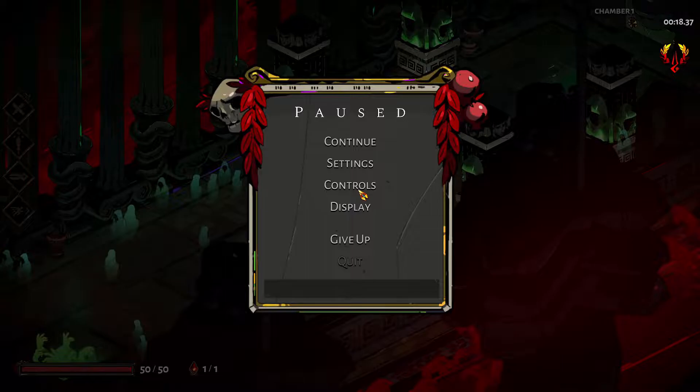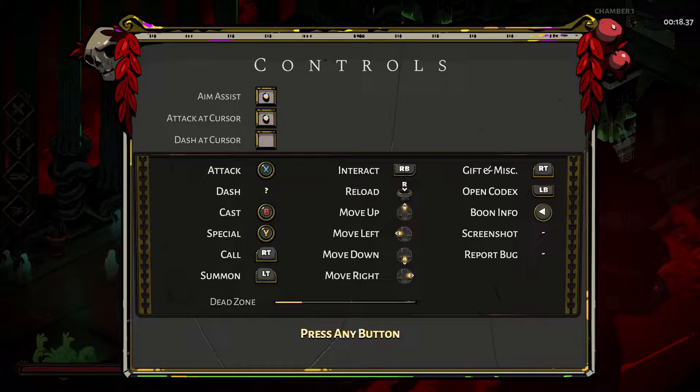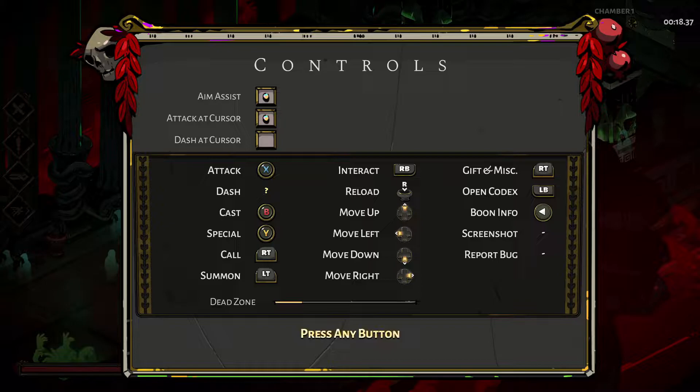Many players struggle to consistently dash strike, and rebinding your buttons makes the button combo far easier. I highly recommend adjusting all the bindings to your personal preference, though dash is the most important. With default bindings, dash and your primary offensive options are all on the face buttons, so I highly recommend you rebind dash to a shoulder button. Which button doesn't matter, as long as you can easily access it and attack at the same time.